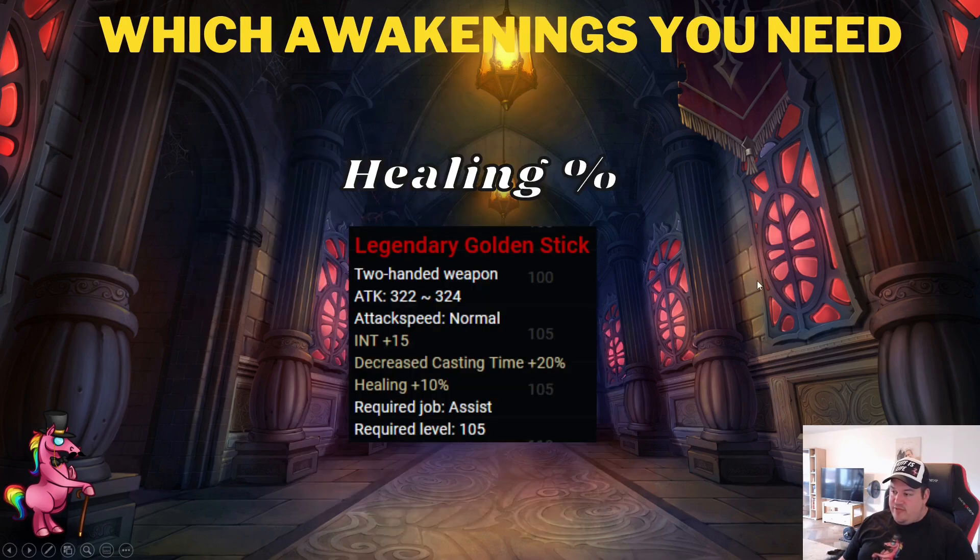Now, what should you actually be aiming for? Assists like sticks have a unique attribute called Healing, which is not skill-related and increases any source of healing regardless of which healing skill you use. This is why you want Healing percent on your stick as well. You already have a solid amount of healing percent, so don't tryhard for this — only pursue it if you have spare resources. You can heal perfectly fine without it; it's just a little icing on the cake.